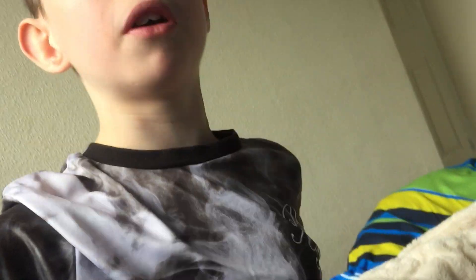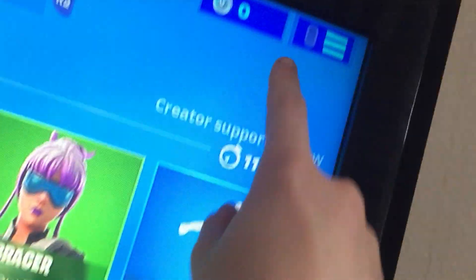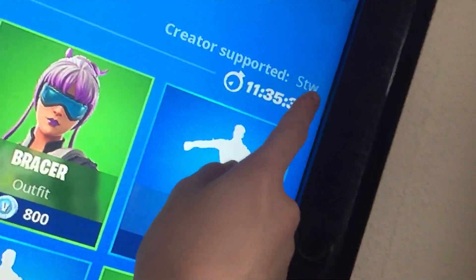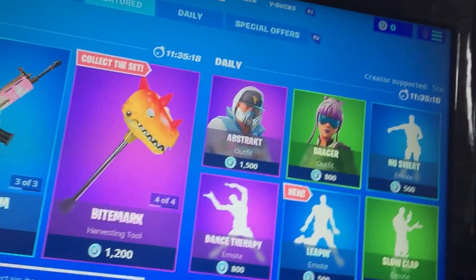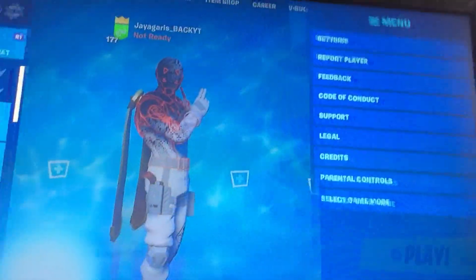Hello, my fans out there! It's your boy here. Today we're going to do a video where I'm using someone's code — he makes bots and stuff. It's probably known as STW. You can use code STW in the item store if you want. Anyway, yeah, so I'm just gonna use STW.